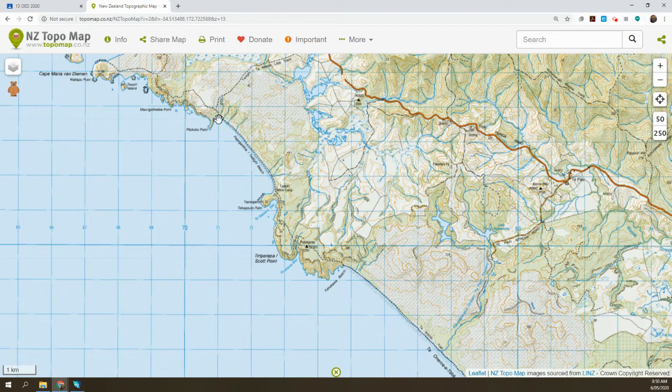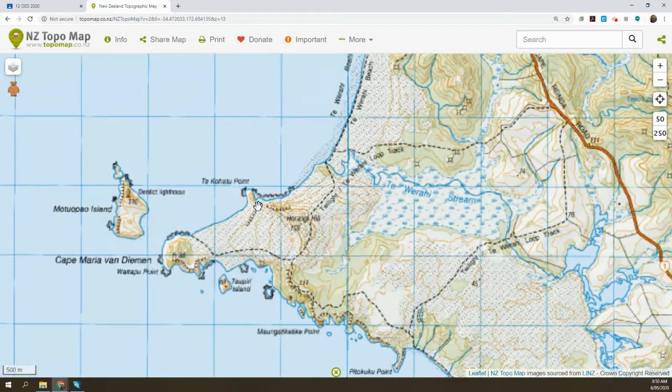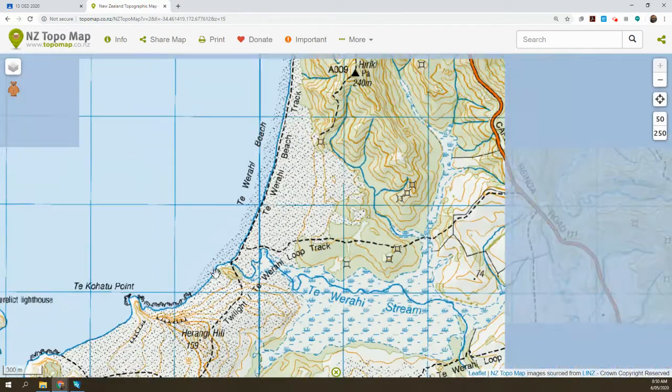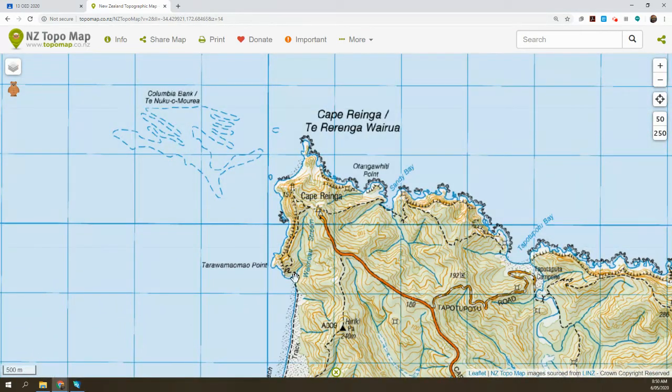From here on Day 2, we're going to continue along Twilight Beach, leave the beach, and then head up over the dunes. There are a couple of options — we can continue over the back of the dunes, or we can come down through the dunes and there's a track down through and around the rocks if the tide is appropriate.